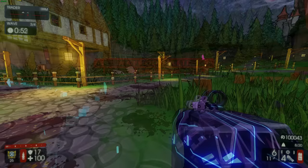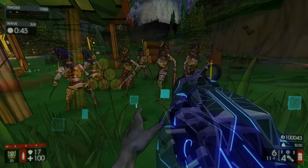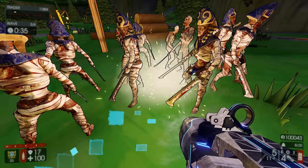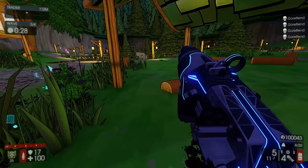I just want to spawn a bunch of gore fasts and see if one shot kills them all. We got a lot of gore fasts at once - this is kind of like a multiplayer scenario where there's more zeds spawning. If you just shoot in the middle of them, one shot and everything's just dead.